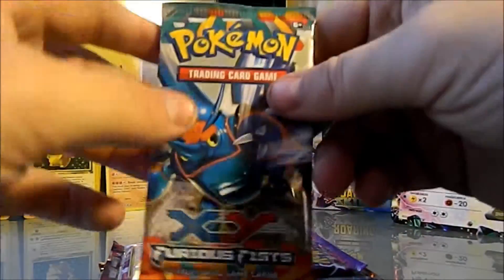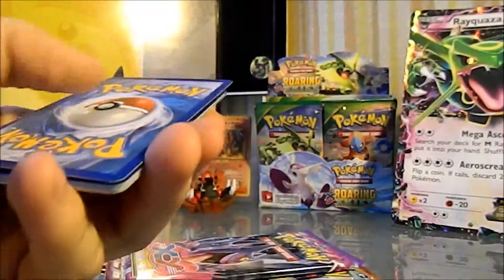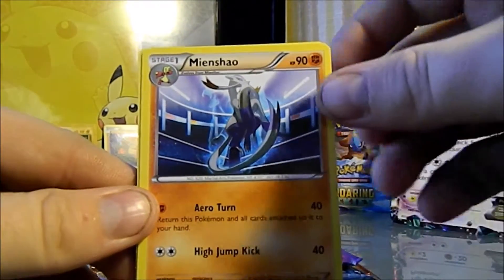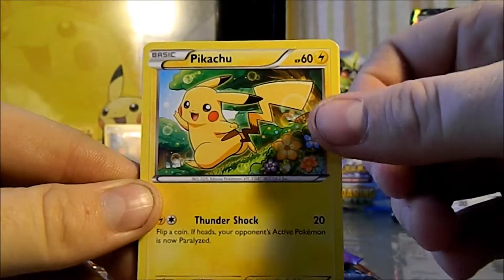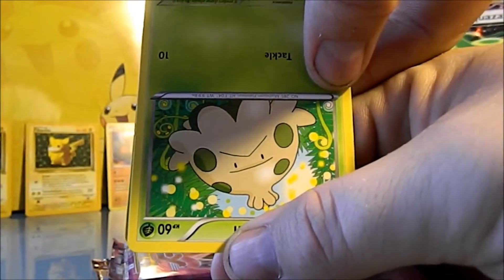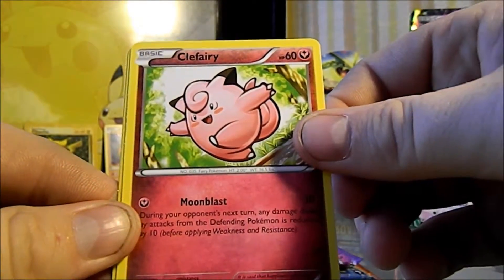Let's start off with the XY Furious Fist pack. Hopefully we can get a Primal Kyogre or Primal Groudon — either one would be really cool. We start off with a Hitmonchan, a Mienshao, a Raichu — pretty cool — a Magmar, Pikachu, a Pancham, a Shroomish. Is he happy or sad? I don't know — either contemplating an evil plot or really really sad about life. We're gonna have a Clefairy, really cool card, Moonblast obviously.